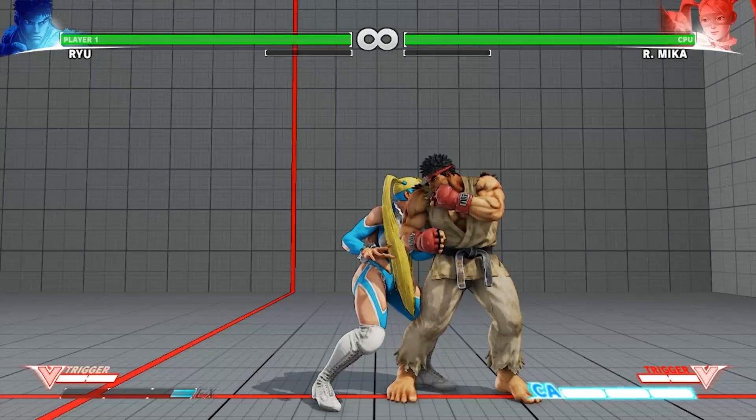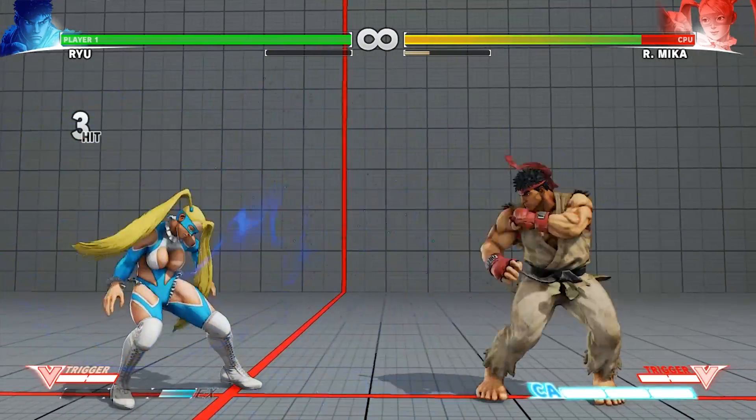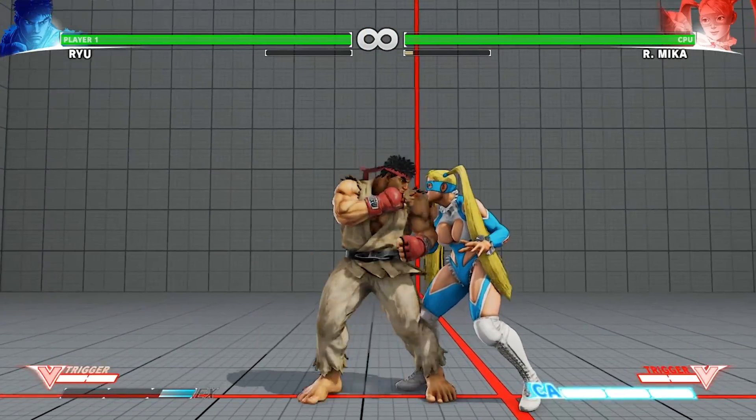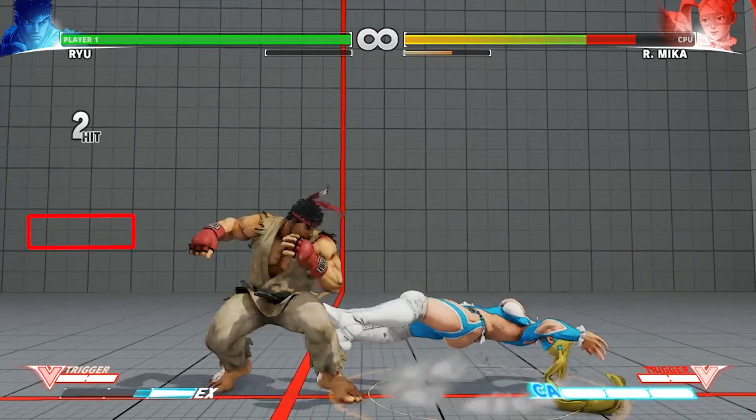There are also things called counter-hits. Counter-hits deal more damage and extend your combo — they give you more time to connect the next move. Things that normally weren't possible, like a standing medium crouching then sweep, now become possible on a counter-hit. You land a counter-hit usually when someone is doing some movement and you hit them before their move comes out — you hit them while they're in the middle of doing something, and your move beats theirs.